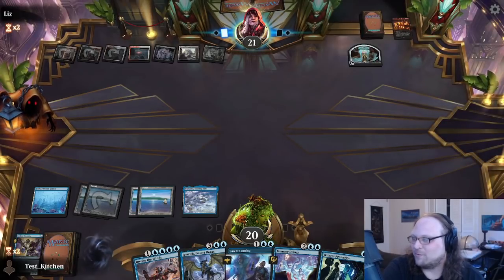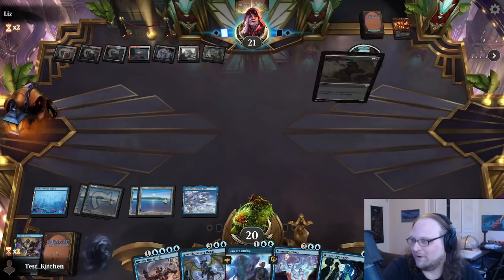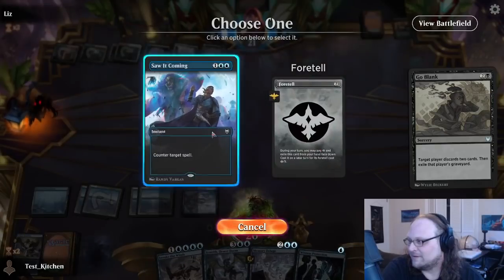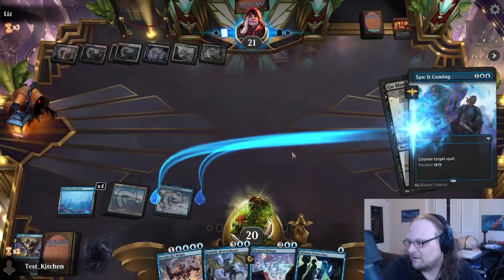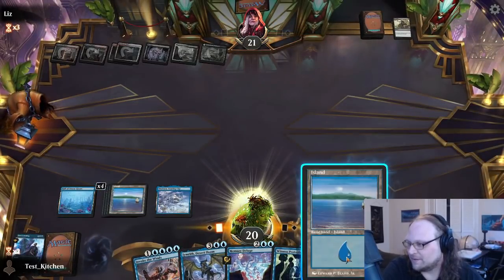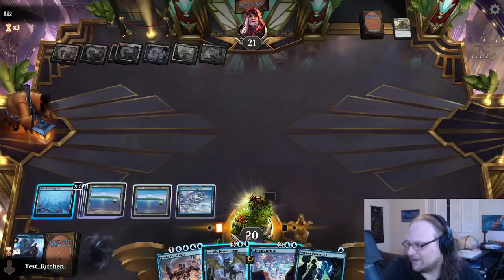A lot of their removal they've cast has been one-for-ones, and Burn Down the House — they're going to use that as a one-for-one. That's crazy — a five-mana sweeper as a one-for-one, they lose three mana value on it. That's ridiculous. Let's Saw It Coming that. I could Memory Deluge and just discard the cards, but I think we did it better.